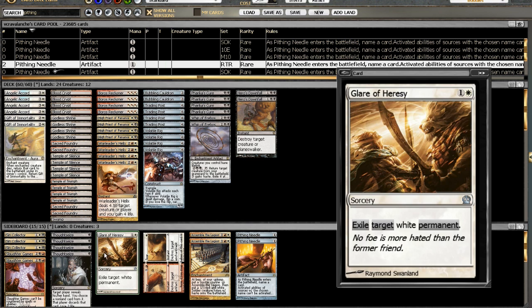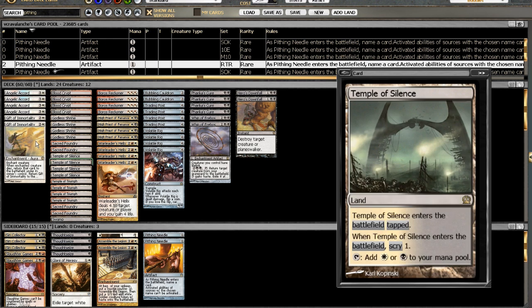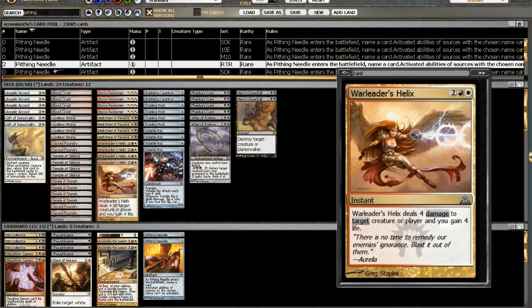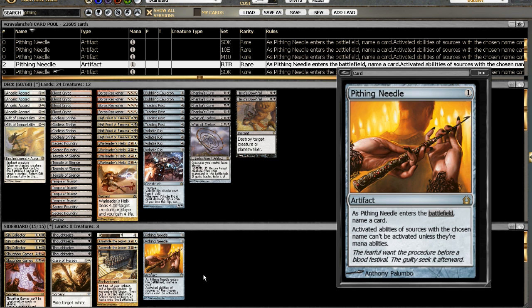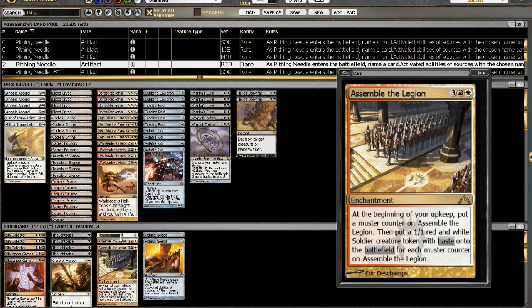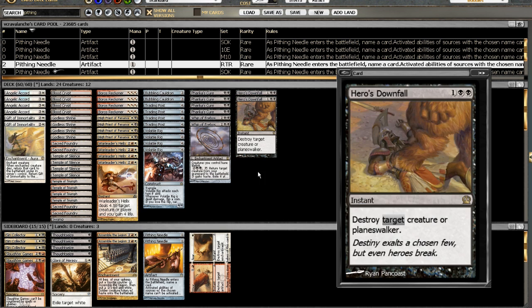I'll keep the Glare of Heresy. Against Mono Black, I don't think it's going to be that big a deal — Mono Black runs out of steam, and once you get an Angelic Accord out against any lifelink deck, it's a real issue. We do have to worry about Erebos himself though. I think we have plenty of ways to deal with that — Slaughter Games to name Erebos if needed, or against Mono Black you just name Gray Merchant and you're good to go. Needle is also an answer for Underworld Connections and any Planeswalkers, and it has too much synergy with Trading Post to not include it — it might even be worth Main Boarding instead of a Hero's Downfall.